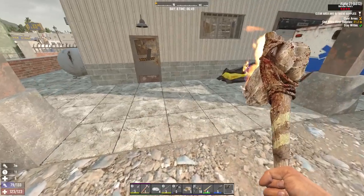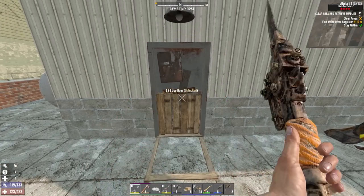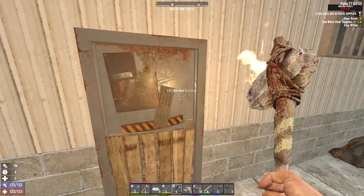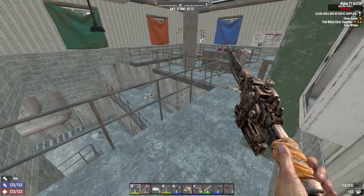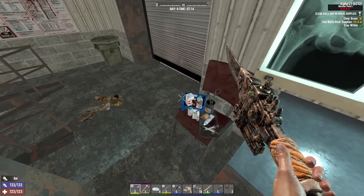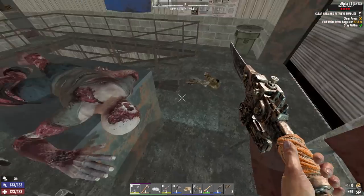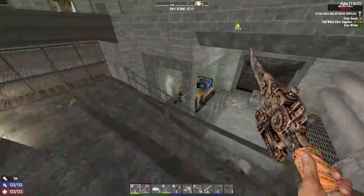We're going to put a hatch here, open that up, and start breaking down this door because this room is usually filled with ferals. But nobody's here — did they change it? I don't like that they changed it because now I don't know where those zombies are going to be hiding.